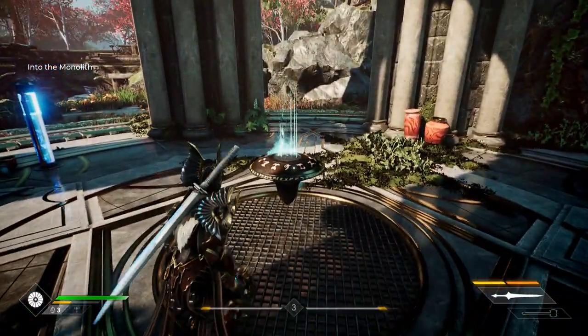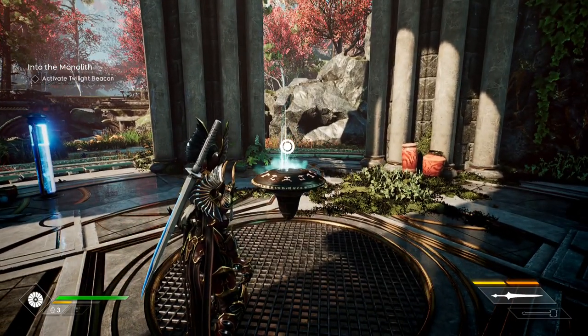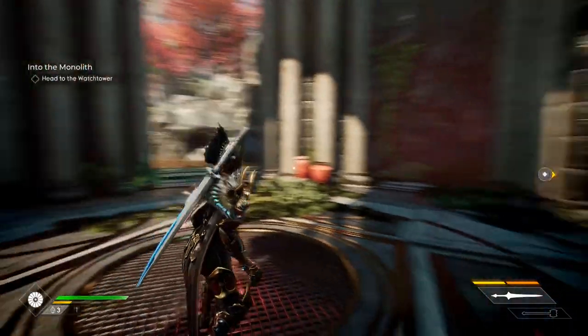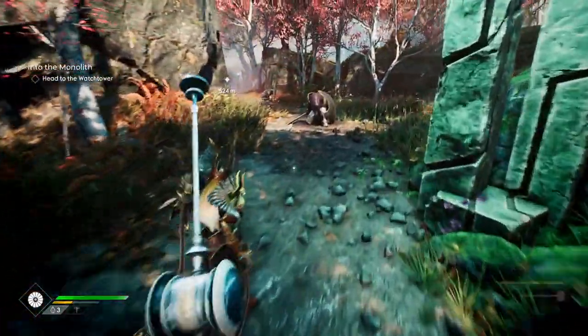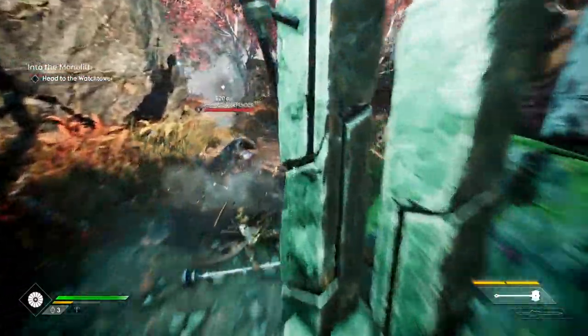These twilight beacons mark places where we can start future missions. Let's activate as many of these as we can. She said future missions, so more than likely we're going to be coming back here.